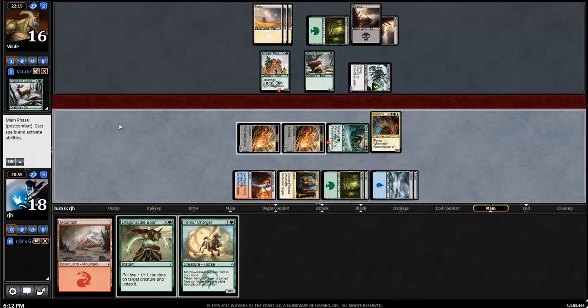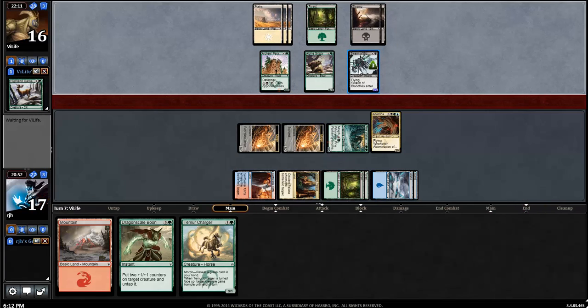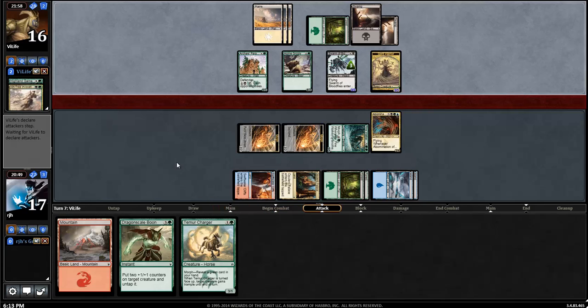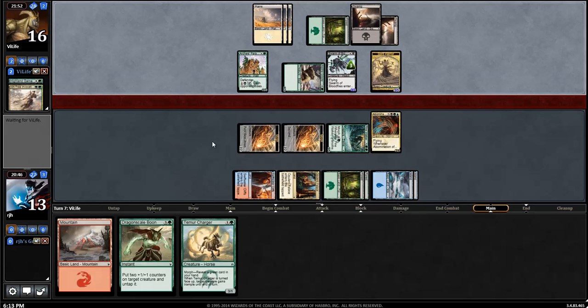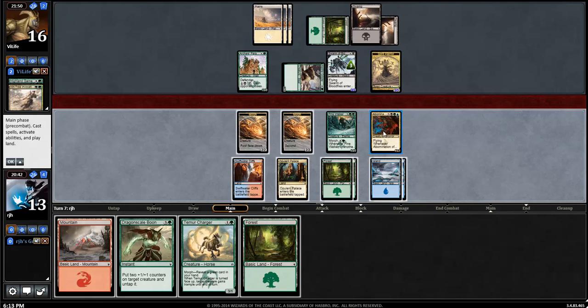Now I need to protect the Abomination quite handily here, because otherwise I don't have ways to deal with Swarm of Bloodflies, though I do have 2 Force Aways to draw. At this point I'm pretty much keeping Dragonscale Boon open at all times to keep the Abomination available. I'm really tempted to attack in with the Abomination to get my loot on, and to possibly try to bait in an attack with the Bloodflies and use Dragonscale Boon.